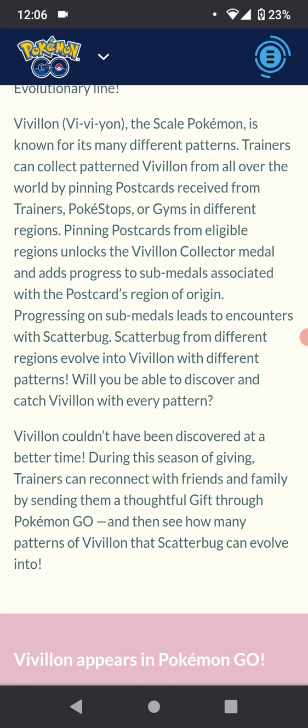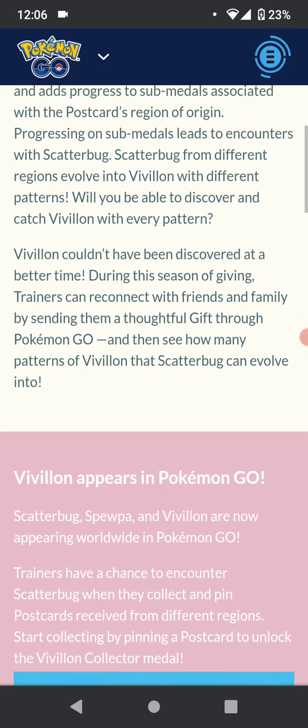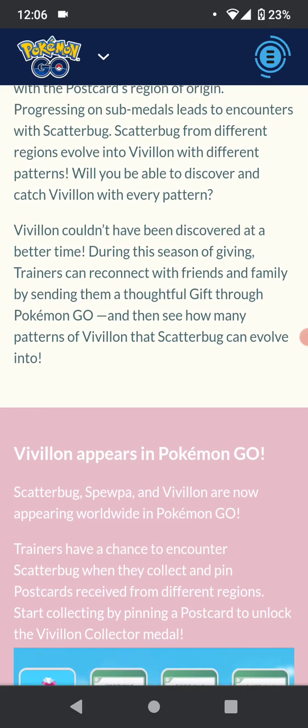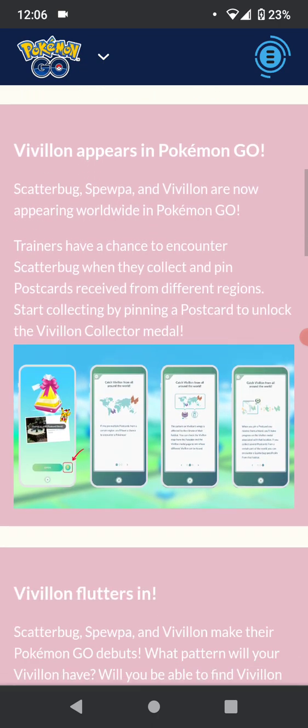We'll be able to discover and catch every Vivillon. During the Season of Giving, trainers can reconnect with friends and family by sending a thoughtful gift through Pokemon Go and see how many patterns of Vivillon that Scatterbug can evolve into. There are a ton of patterns — you're going to have to add a lot of friends. I'll show my code if you want any gifts. I have the Polar pattern here so I'll definitely send out gifts if you request them.